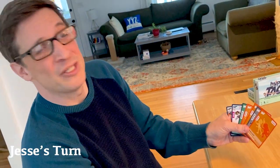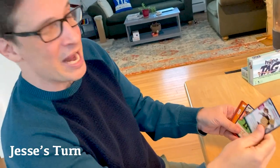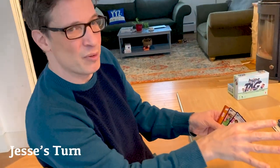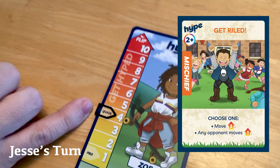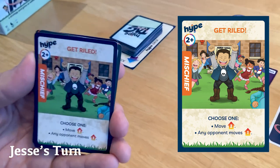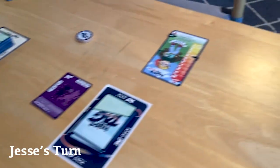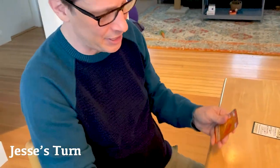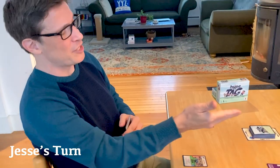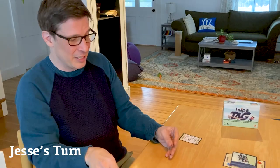I drew another Push — I have a lot of Push in my hand. Next phase is the hype step. I have a sass card I'm hanging on to since it responds to things my opponent does. Here's a good card — Get Riled, a two-plus, so I can play it because I'm at four. I play Get Riled and give my opponent a chance to respond with a sass card. He doesn't have one he wants to play, so Get Riled goes through.